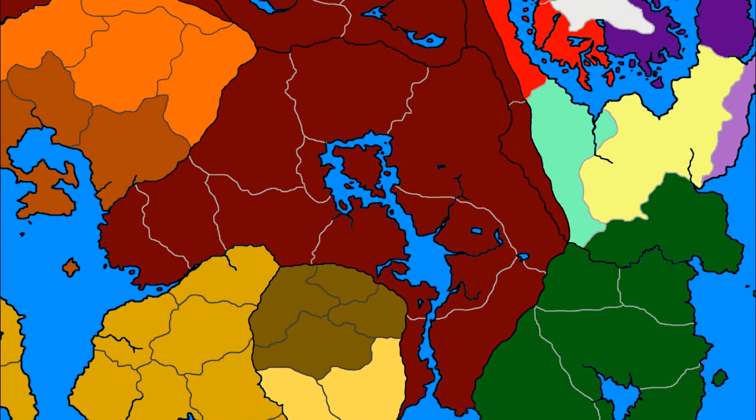Then there's Cyrodiil — the heart and governing province of the Empire. Thirty years after the Great War it has very well recovered, with a strong military and political heavyweight status. On the border with Valenwood and Elsweyr, the Empire has an immensely powerful Imperial Legion there to counter any attack from the Altmeri Dominion. Its allies are all the Imperial provinces and presumably Hammerfell. Its main enemies are the Altmeri Dominion and the two kingdoms of Elsweyr — Anequina and Pelletine — which are client states of the Dominion. The Empire has a neutral relation with Blackmarsh and an uncertain one with Morrowind.